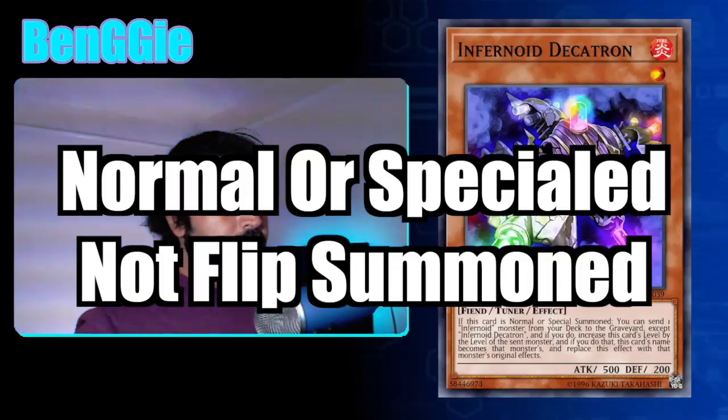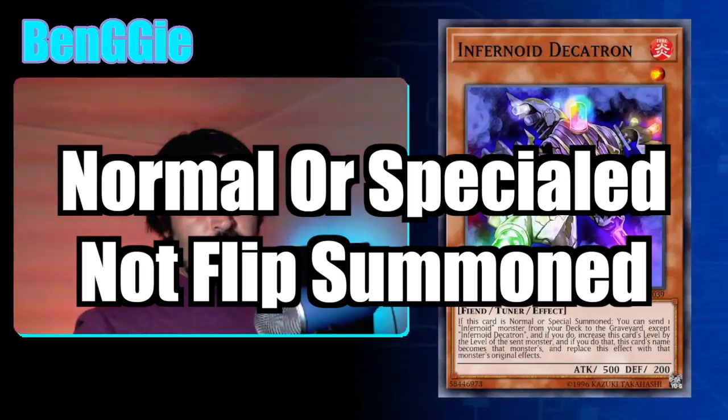Decatron is a normal-summonable monster that can be any level from 1 to 11 by either applying its effect or not. When this card is summoned, you can activate this effect: send an Infernoid from your deck to the graveyard other than an Infernoid Decatron, and if you do, increase the level of this monster by the level of the sent monster, change its effect into the effect of that effect monster, and its name into the name of the sent monster.